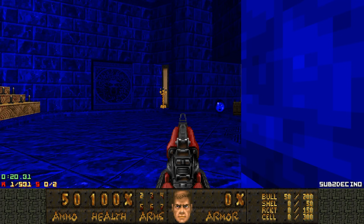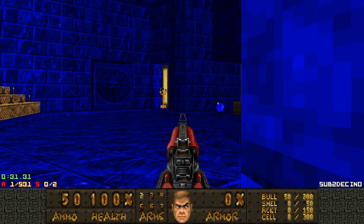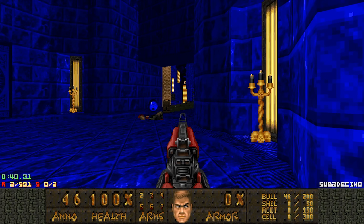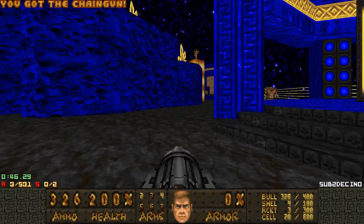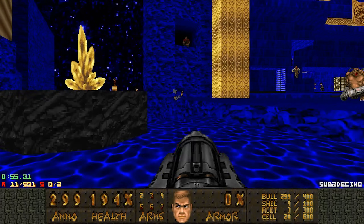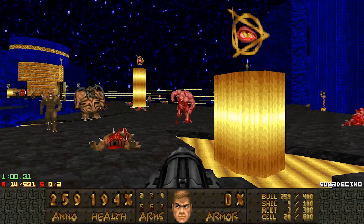The first thing you probably noticed is we have new weapons — actually multiple new weapons — plus fast weapon switching and new enemies. This is all powered by MBF21 and DSDhacked. Cheesewheel made this map pack as a way to practice with the DecoHack tool, which is simply a way to do DEHacked with a much more readable syntax, as if you're actually programming something instead of doing magic with pointers.